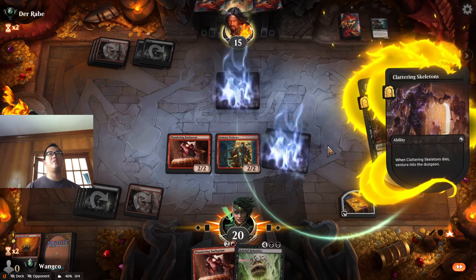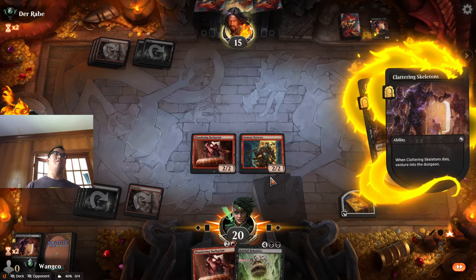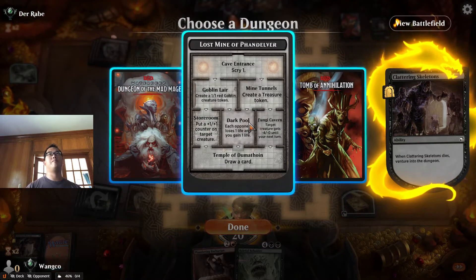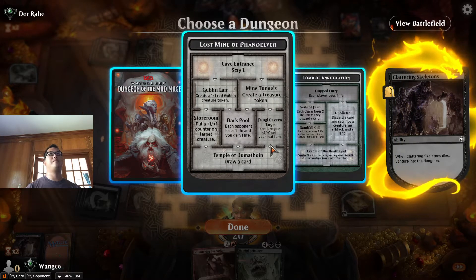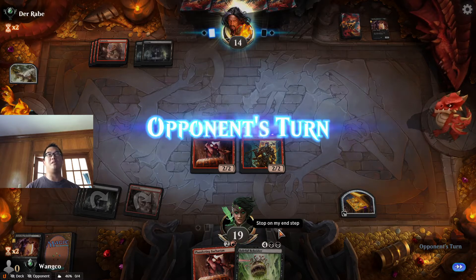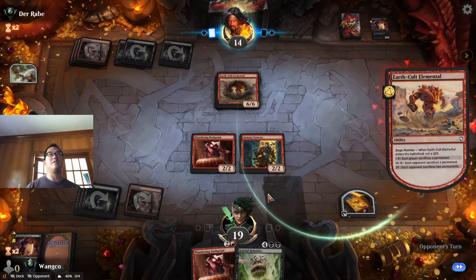We both get to venture. Land is good, spells are good. I think we're the aggro and I don't think we're going to be venturing any other time soon, so let's plink each person. They've taken the defensive posture, we've taken the offensive posture — six, six.